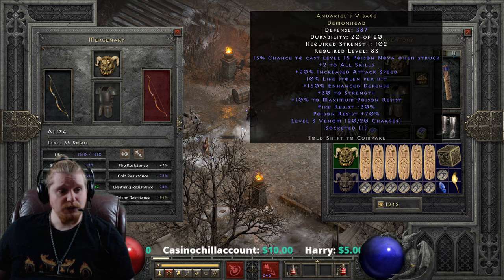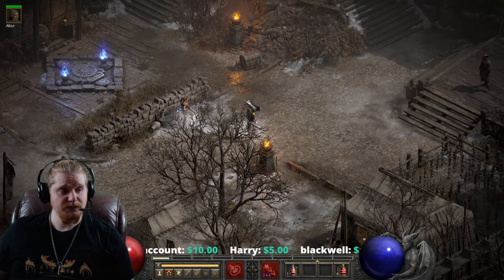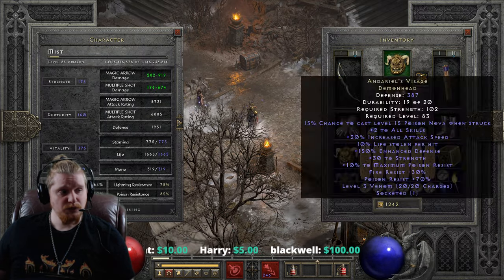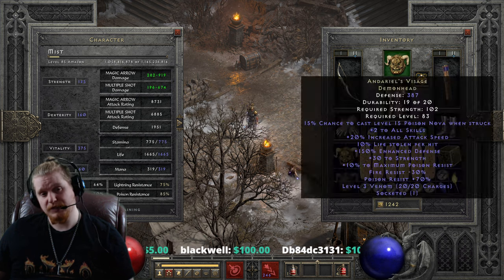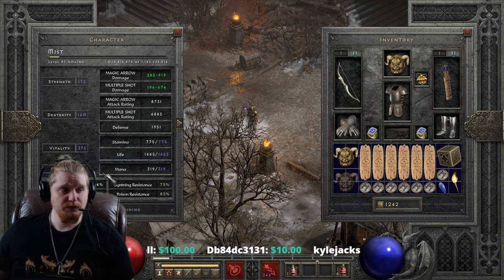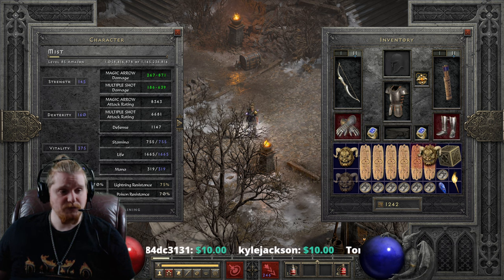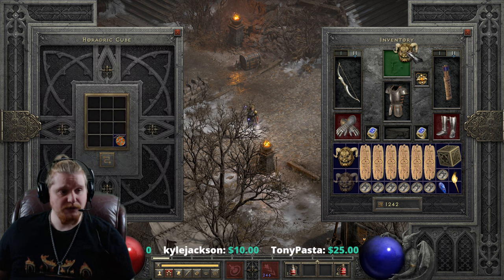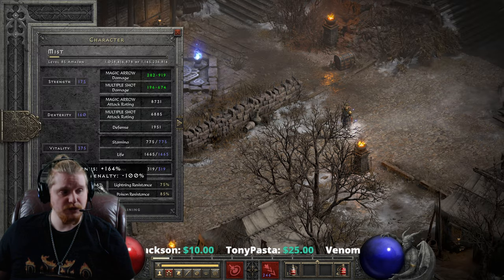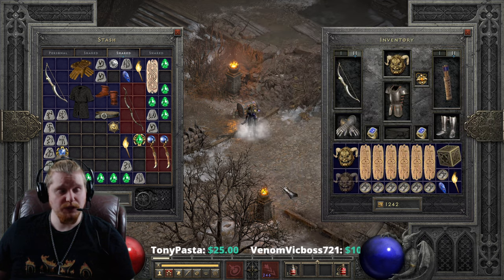I actually really like Andariel's Visage. It is quite a useful item, but that negative fire resistance does sometimes become an issue. As you can see, I'm rocking a cap right now, but when I put on the helmet, I go down to 64% fire resistance because it's removing 30% from my cap. I'm running 170% bonus right now, and when I put on the helmet I go down to 164%. Not exactly huge — I guess I must be overprotected by quite a bit, but that's okay.